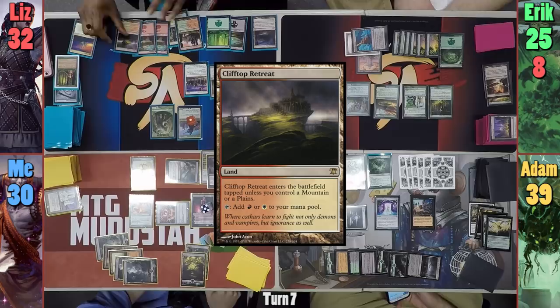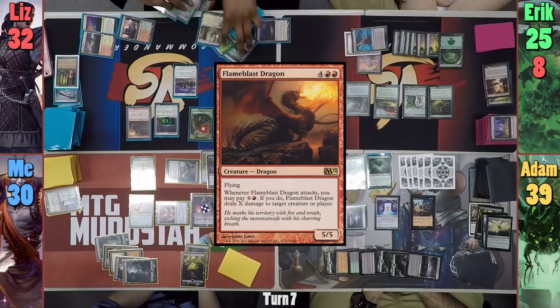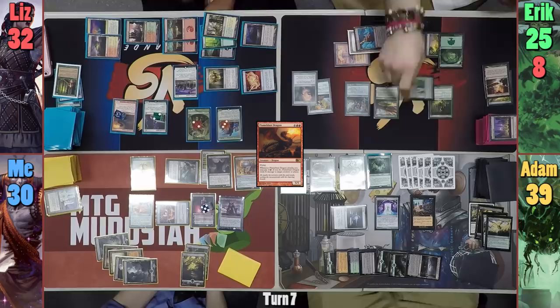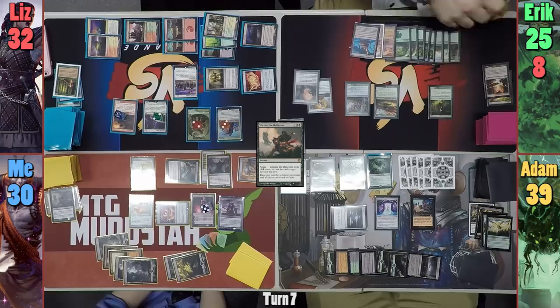Liz plays a Clifftop Retreat and draws from the Horn trigger. She then casts Requiem Angel, which triggers her Crusade, giving all of her creatures a +1/+1 counter. Liz casts Flameblast Dragon, giving all her creatures another +1/+1 counter — Saskia is starting to look scary. Liz can't efficiently swing at anyone and passes to Eric. At the end of Liz's turn, Eric activates the Gardener to put out a Forest, and I respond by casting Silence of the Believers targeting the Gardener, putting Eric's commander into the command zone.